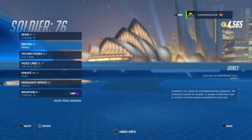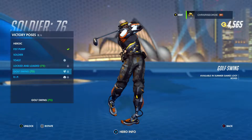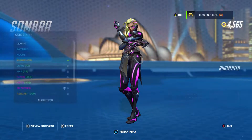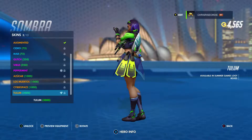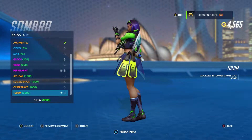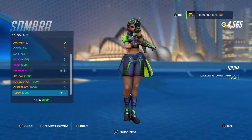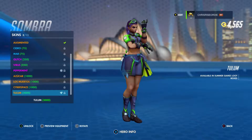No emotes for Soldier 76. We get the golf swing victory pose from last year. Moving on to Sombra — we got one. Looks like some sort of diving outfit. She's got a smoke mask, goggles, flippers, and suntan lotion on the side. Kind of like a diving outfit — pretty neat. I don't think it's worth 3,000 coins, but if you like her, go for it.